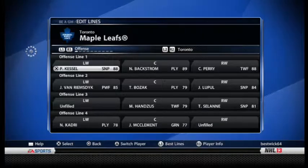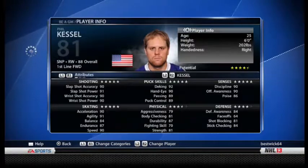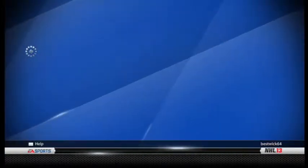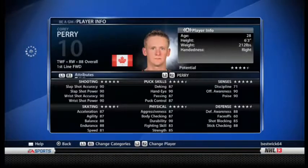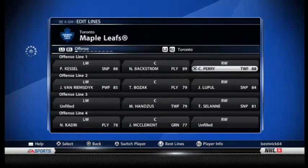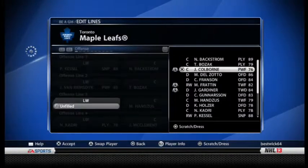Backstrom, Kessel, Perry — actually, do I want Kessel on the right? Kessel's a right-handed player, Perry is also right-handed, so it doesn't really matter. I'll leave it like that. If you guys want me to switch it around, let me know below. Second line: I want Loophole, JVR, and Fraten.